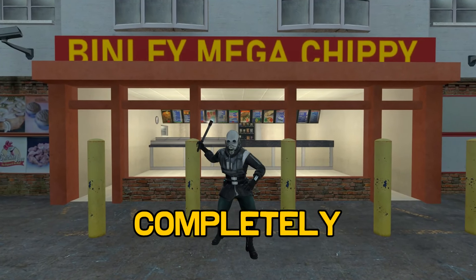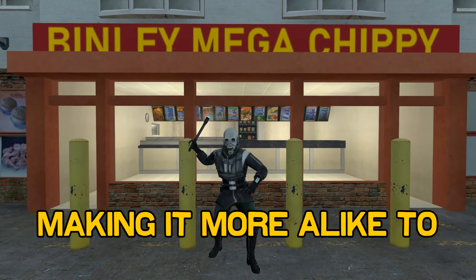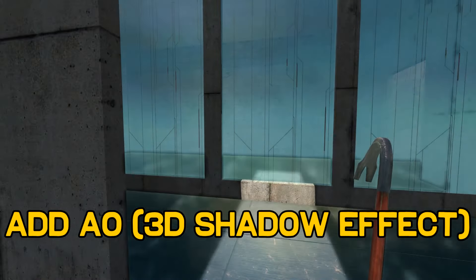In this video, we'll completely revamp lighting in a gallery spot, making it more alike to Source 2. We'll change the way the sky works, how shadows look, their quality, and ambient occlusion.